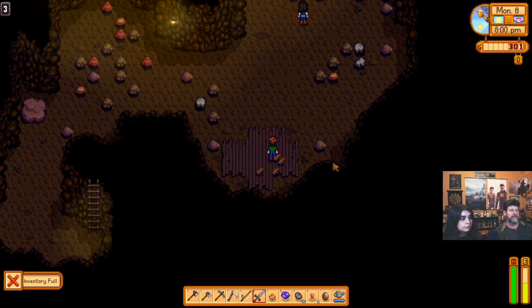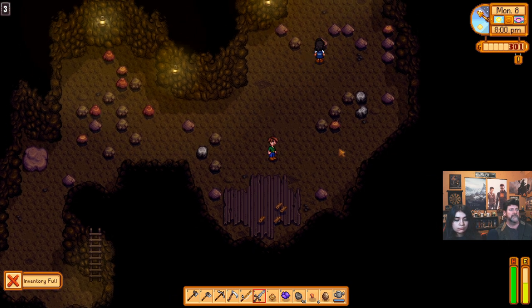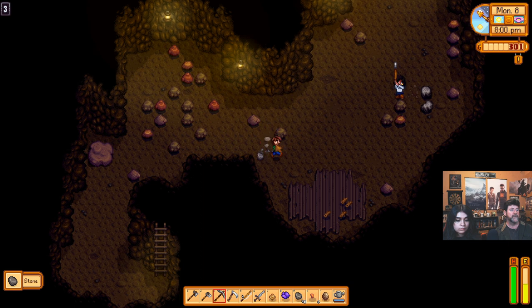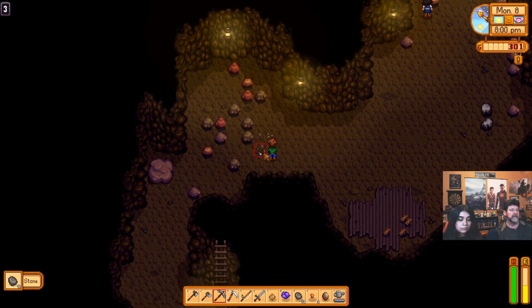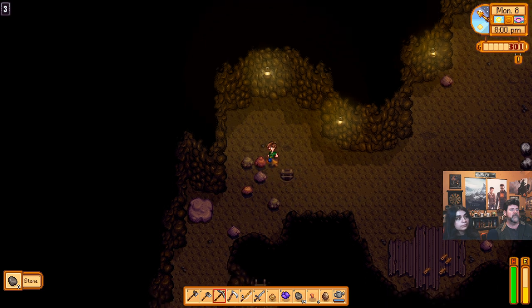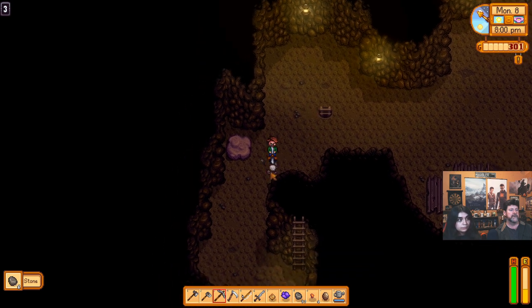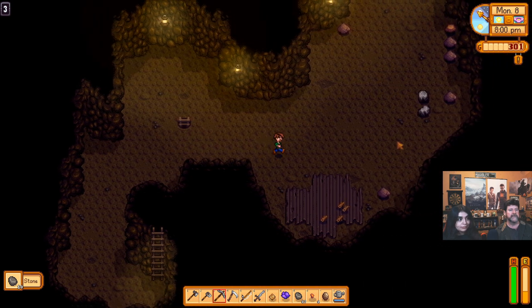We can bring this wood home. So I guess just collect as much stone and copper as we can — hopefully get a little bit more coal too. It's just a random drop. There are others that actually give you coal. Here's the downstairs. Once you have stone in your inventory, you want to collect stone too? Clear the levels out — sure. But I'm low on energy again.